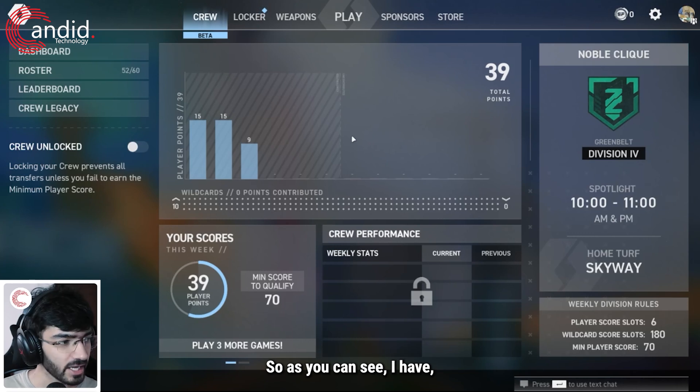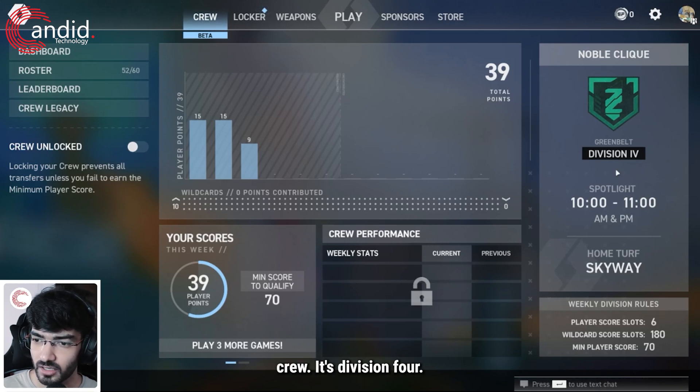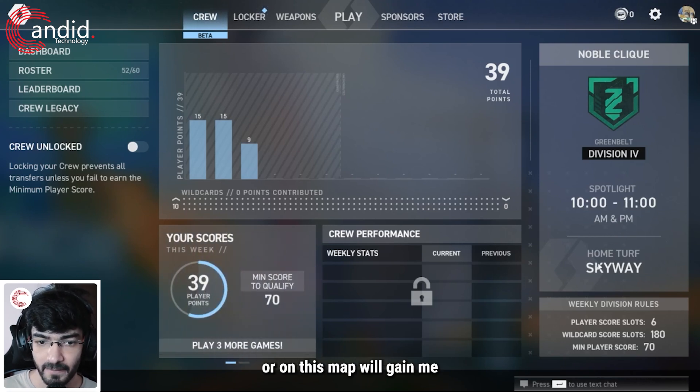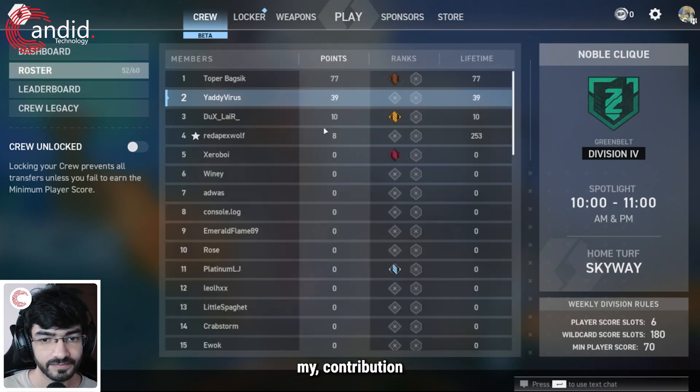As you can see, I'm currently in the Noble Click crew — it's Division 4. This is my spotlight time and this is my home turf, so any matches I play between this time or on this map will gain me extra points. As I play more games, my contribution in this particular crew will increase, and right now I'm sitting at number 2 in the crew by points.